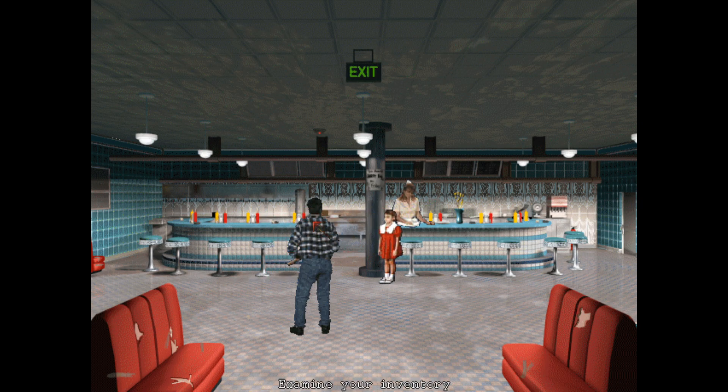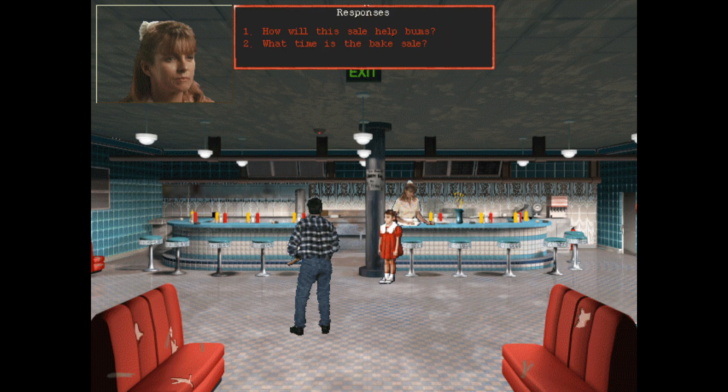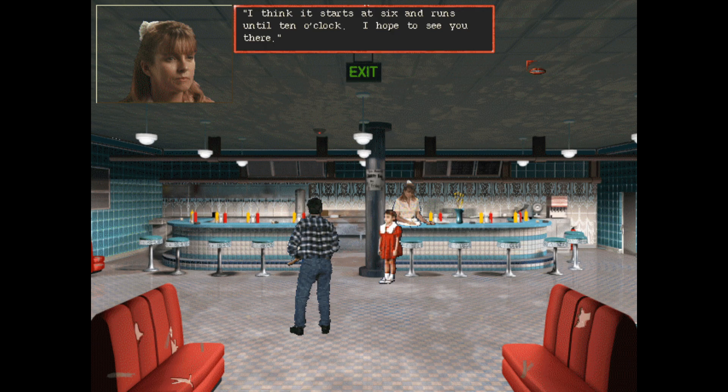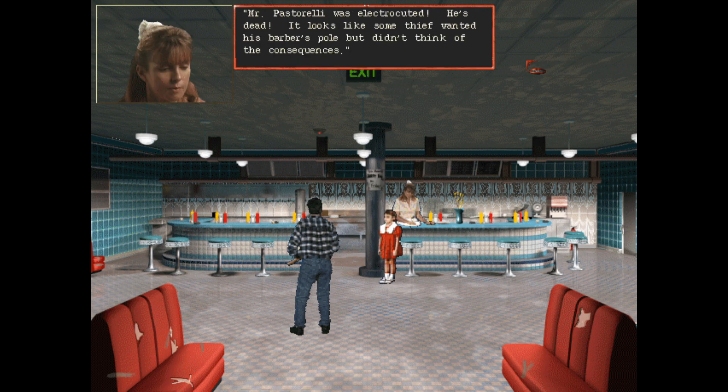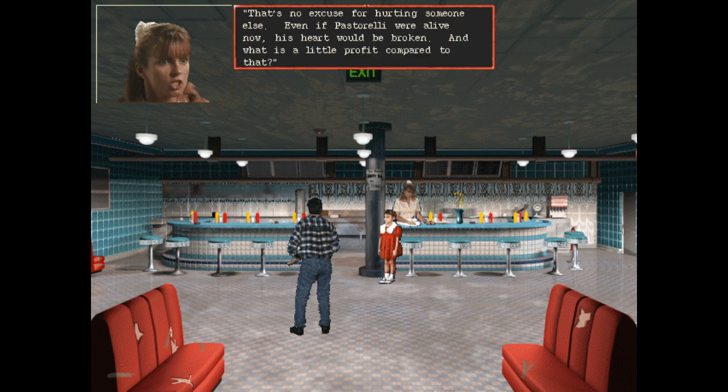We talk to Adnast: 'I can't talk now - I've whipped up a huge batch of brownies for the PTA bake sale tonight. What time is the bake sale?' 'I think it starts at six and runs until ten o'clock.' Then she mentions Pastorelli: 'Looks like some thief wanted his barber's pole but didn't think of the consequences. Even if Pastorelli were alive now, his heart would be broken - and what's a little profit compared to that?'